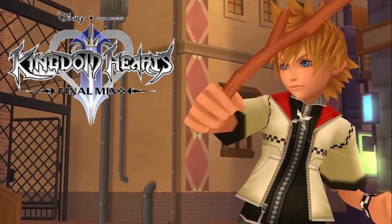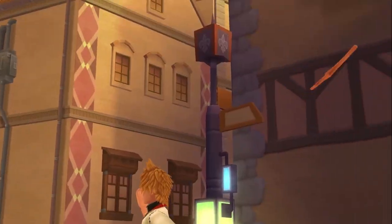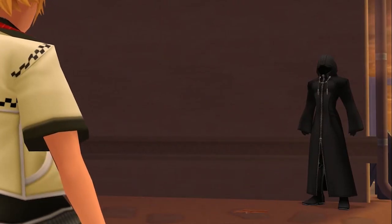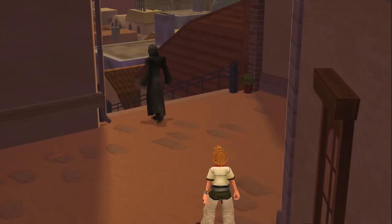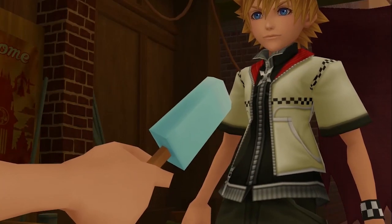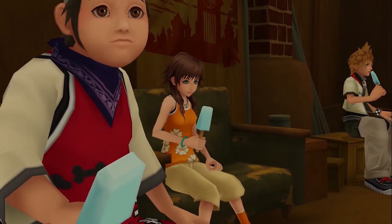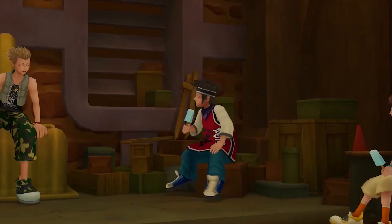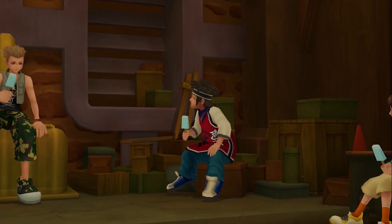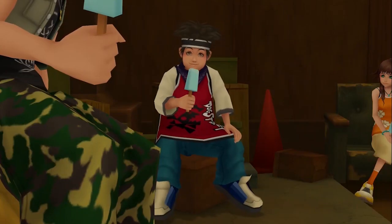Next up is Kingdom Hearts 2 Final Mix. This takes place about a year after Re:Chain of Memories and follows a mysterious boy named Roxas who seems to have some connection to Sora — but that's all I'll say. This game is widely regarded as the best in the series, returning to the normal combat style from KH1 but with new mechanics and a faster, snappier feel. It's a single story taking about 20 to 30 hours, with optional super bosses — the Data Organization and Lingering Will — that are incredibly hard.